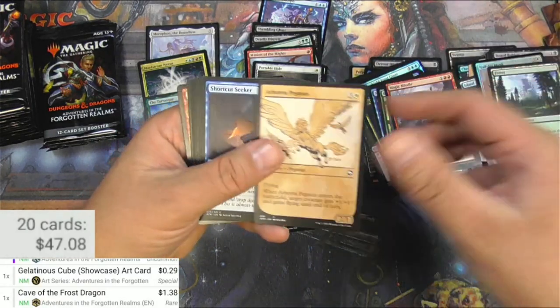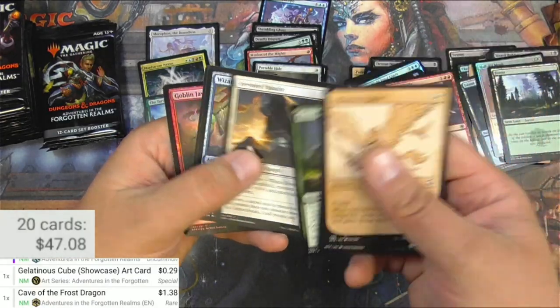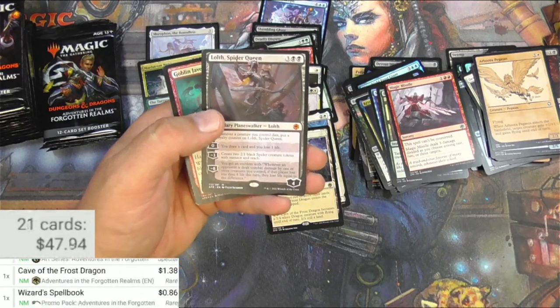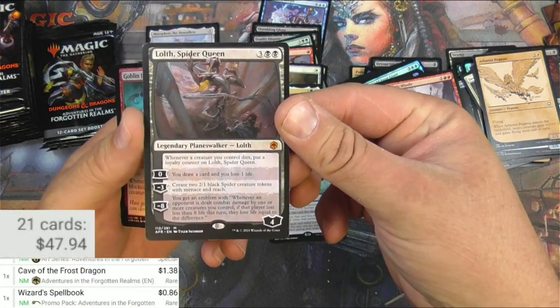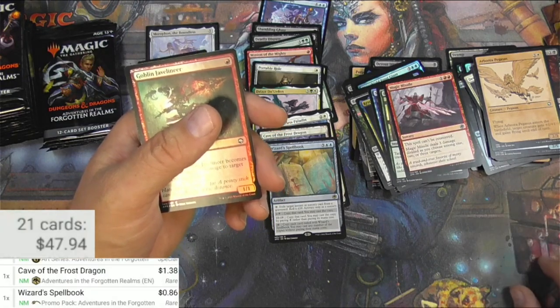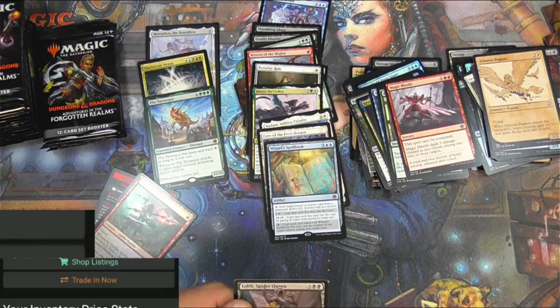Flameskull. Dragon, dragon, Wizard Spellbook. There's Lolth — I definitely want that. Lolth, Spider Queen. I think she's probably the best planeswalker out of this set. As a replacement for a core set, I really like this — core sets are kind of boring. It's definitely a great place for new players to get started, but they always end up being kind of vanilla. You always see like Mind Rot and Unsummon.